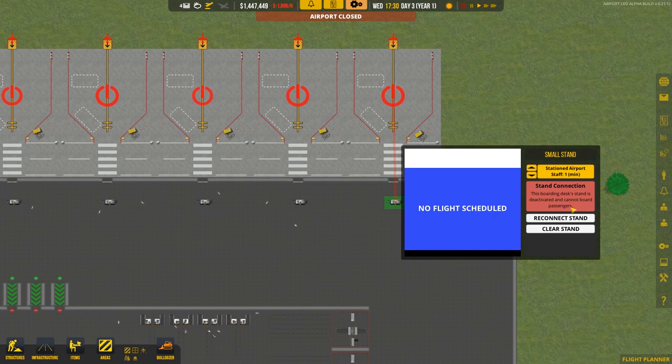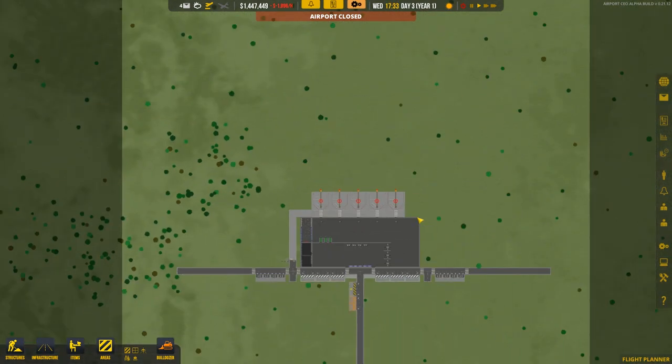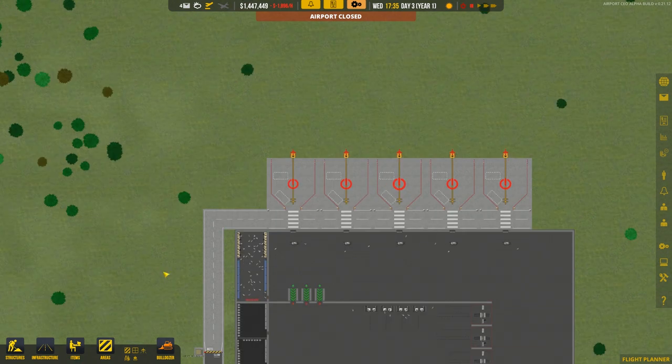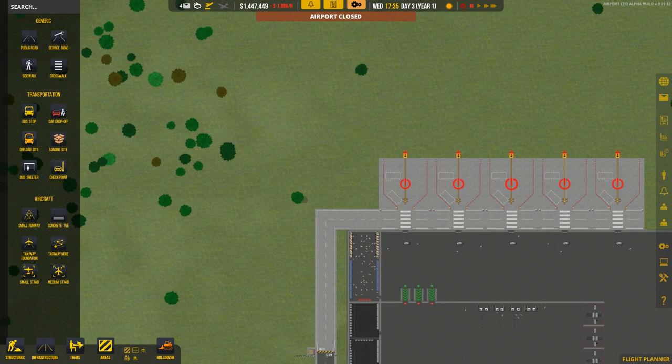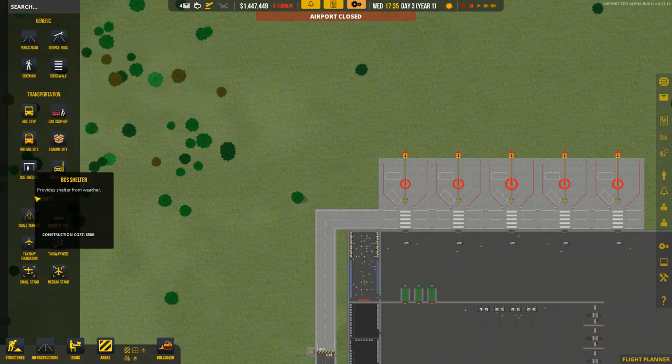The boarding stand is deactivated and cannot board passengers because the stand is not open. We need a taxiway and connection to open it. Let's get on with that first. We need a runway - and this part of the game is really nice but a little bit iffy at times.